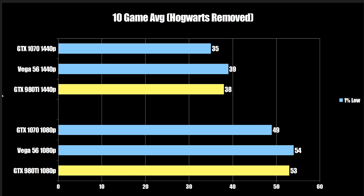That brings us to our 10-game average. Hogwarts is removed for the reasons mentioned — I couldn't run all of the graphics cards with the same version of the game, so it just wouldn't be apples to apples. Looking at 1080p: the GTX 980 Ti comes in with an average 1% low FPS of 53, Vega 56 at 54 — so it's slightly ahead — and then the 1070 at 49. These guys are all within spitting distance of each other, but the 1070 is about 10% slower than the other two in more modern titles. At 1440p, it's kind of the same story — everything drops down. At 1080p on these cards, still definitely playable with a high preset. You can tune your settings down a little bit more, mix of medium and low, and you can get these well over 60 in all games on your 1% lows. 1440p would definitely be a bigger stretch — just stick with 1080p with these cards.